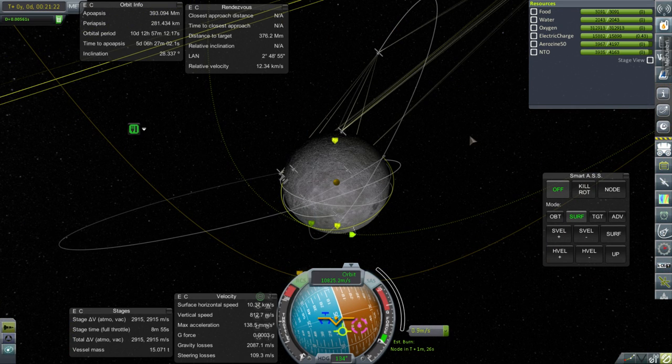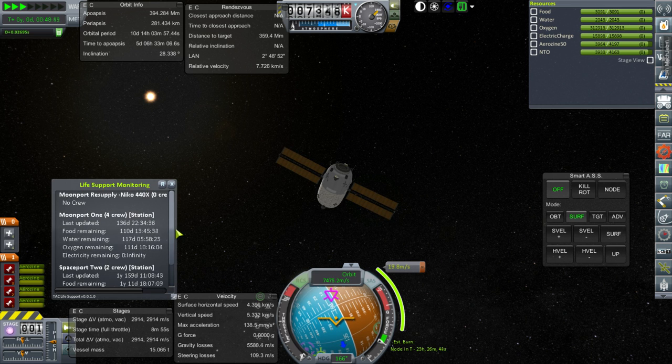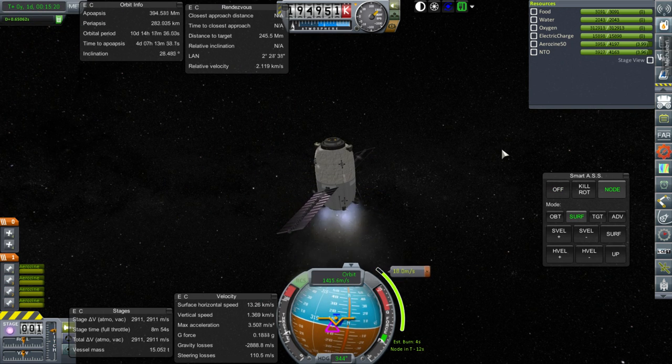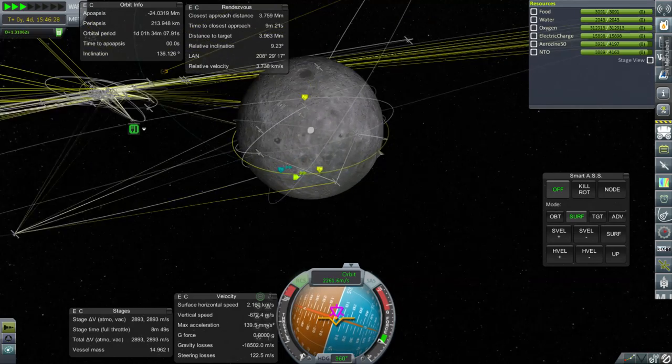We're going to need a mid-course adjustment to bring it in and get a good orientation with respect to the station. At this point, Moonport 1 has about 110 days of supplies; Spaceport 2 doesn't have any problems. So after this delivery, we're hoping we can do the Ganymede lander adjustments. Jovian 1 should be actually approaching — that's an SOI change. Mid-course adjustment underway. We have no connection right now — but there, reacquired. Good.